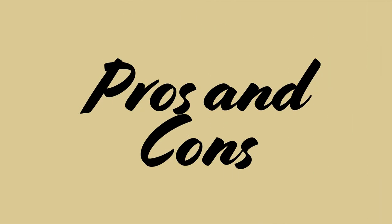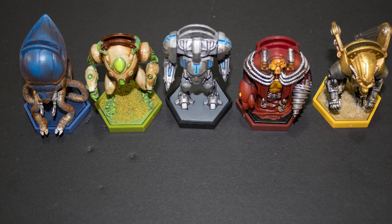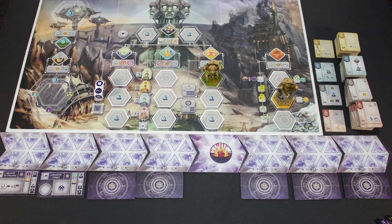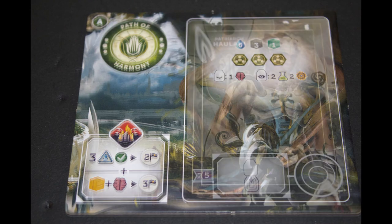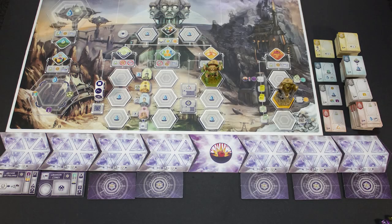Why would you like this game? Anachrony is a wonderful looking game. I can't recommend the Exosuit expansion pictured here enough — they really complement the game and make it much more visually pleasing. It's also an excellent example of the worker placement genre with a lot of options and paths to victory. Each faction has two board sides and two leaders, each with different powers and abilities, and the building pools and superpowers have a great deal of variety.